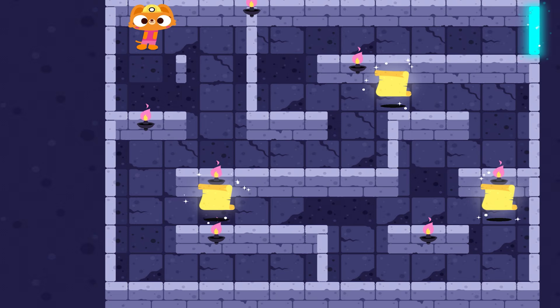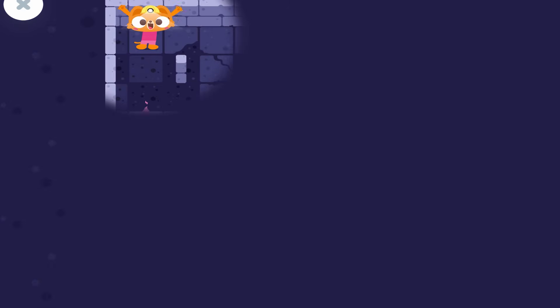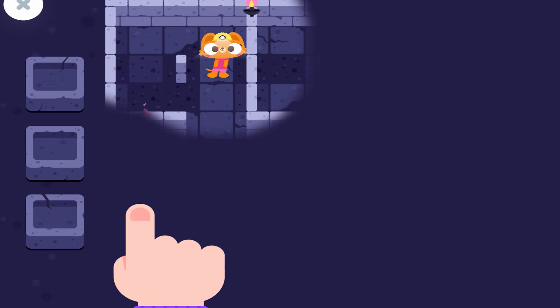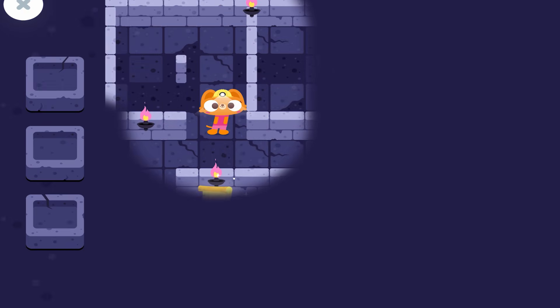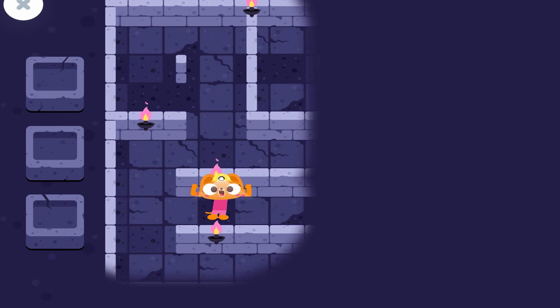Help Lisa find all the secrets about chickens. Find all the secrets in the maze to unlock the magic door. Who turned off the lights? Good thing we have a light.